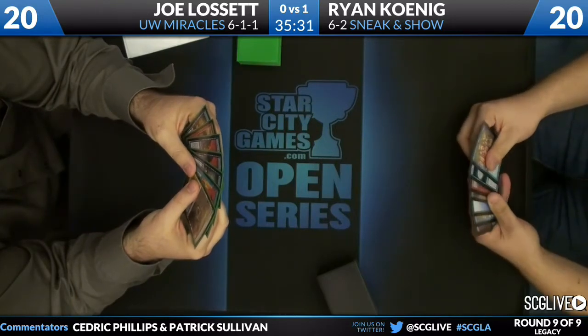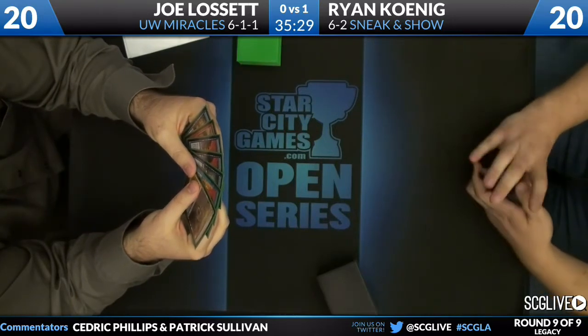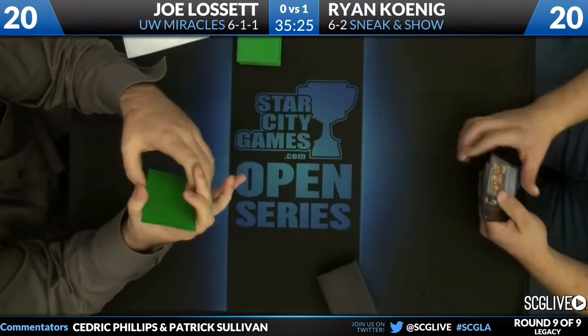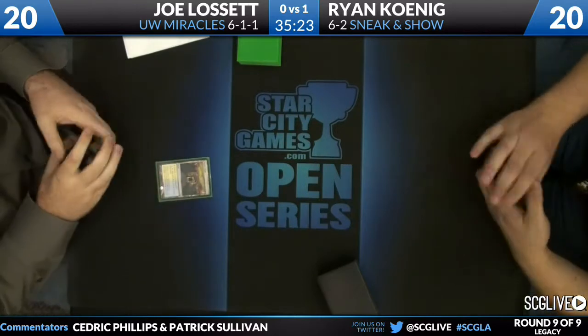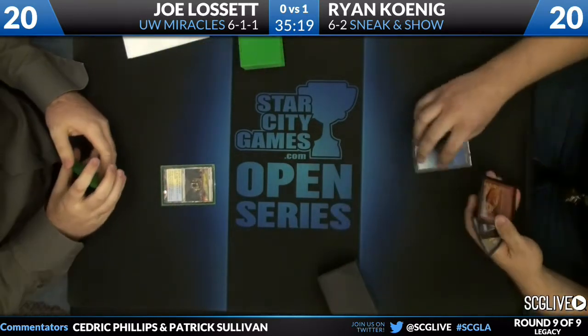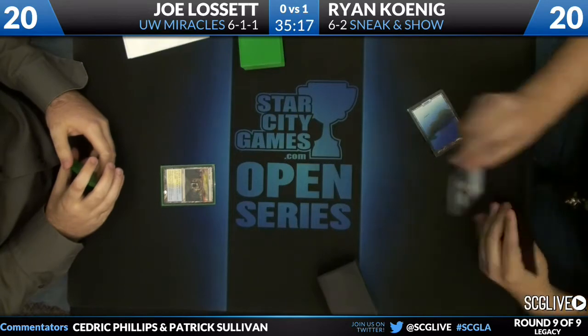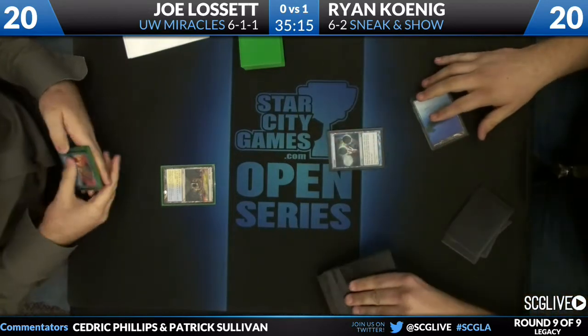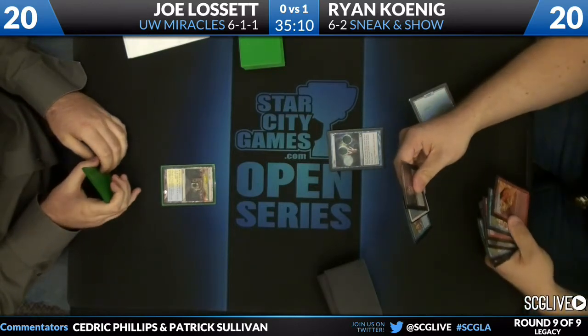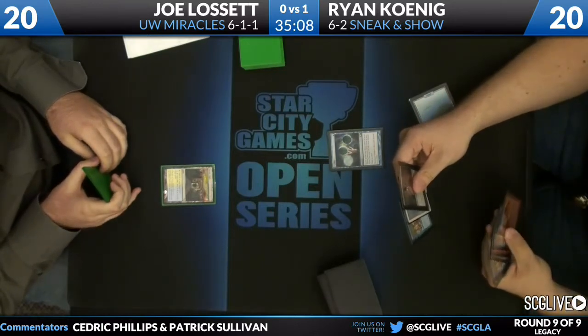Joe's taking a look at his opening hand and he doesn't look too thrilled — he shows a Mystic Gate. It's a one-land hand, all counter-spells and one Mystic Gate as a land. He's going to keep it! There's an Island and there is a Ponder, Crystal Brand, Show and Tell, and Volcanic Island. Not bad. Not shabby at all.